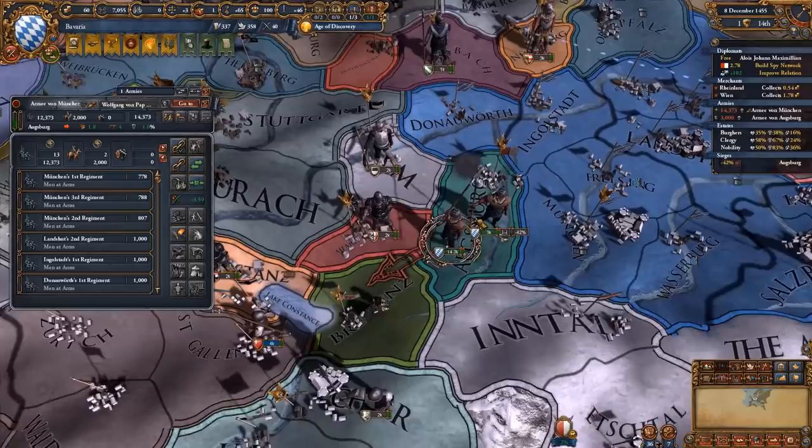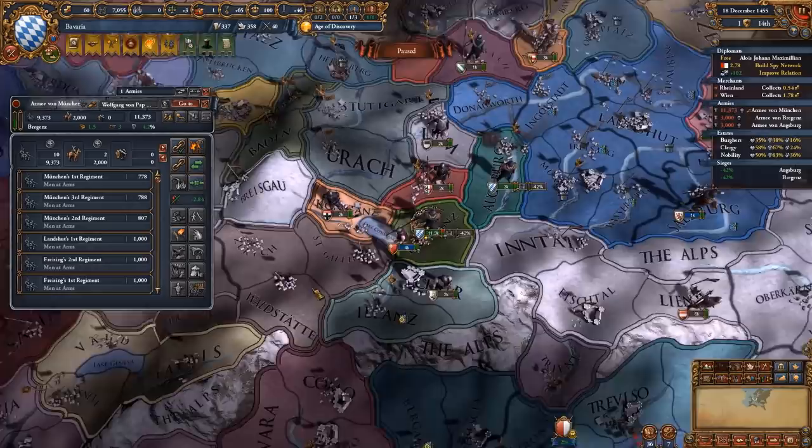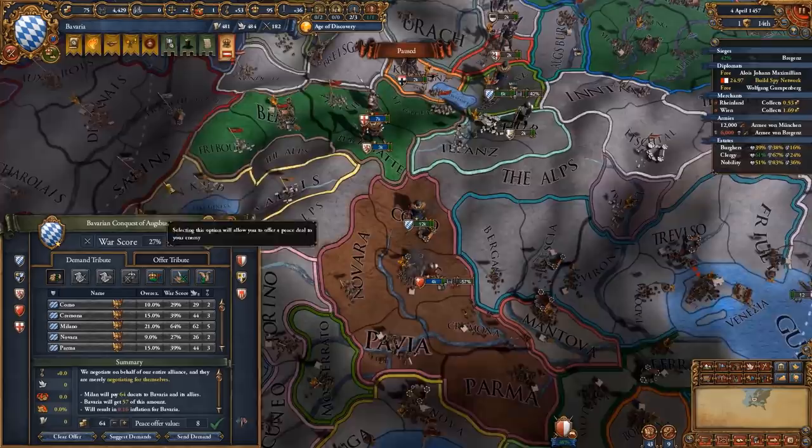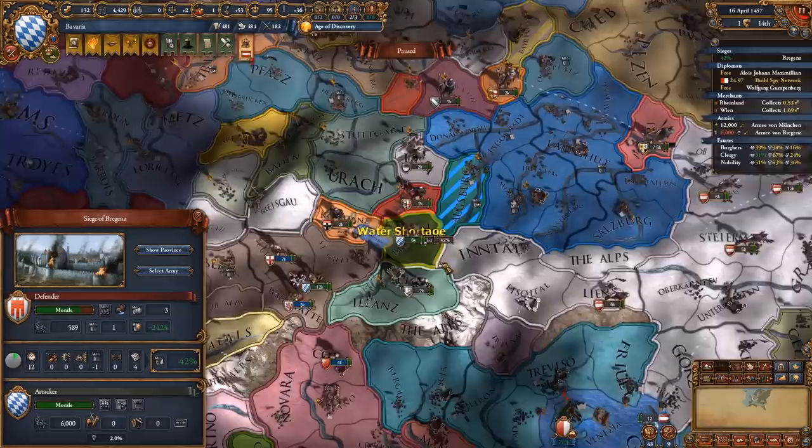Because this is a level one capital fort it's quite easy to siege down, and similarly Bregenz is very easy to siege down as well, which means we can just focus on the Milanese now as the other two nations are literally done. I've taken one siege from the Milanese and I'm gonna peace them out because I really don't want to be in this war at all - I'll come back with this army to get ready for the next wars.